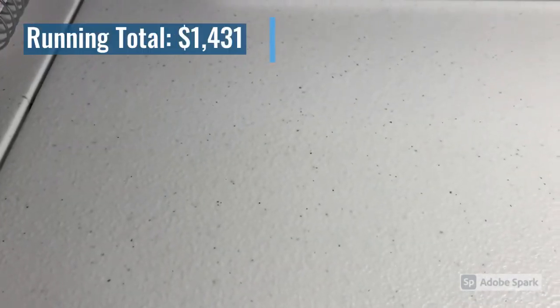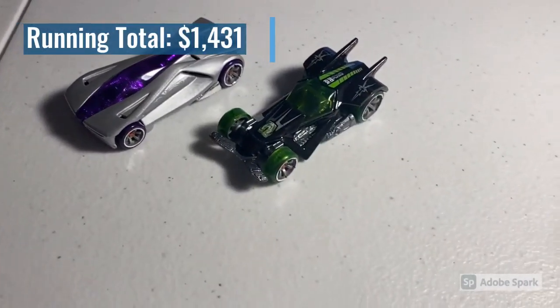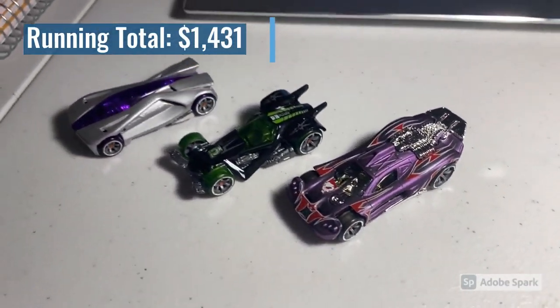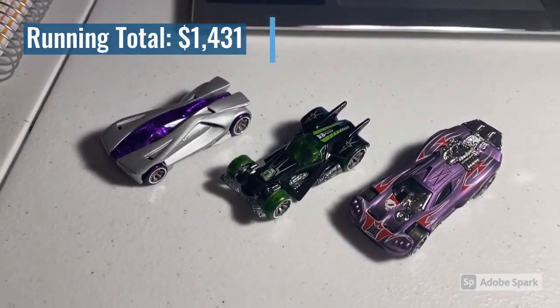Next we sold three more loose mint cars: a CM6 Anthracite, a CM6 RDO 6, and another CM6 Purple Spine Buster — these purple Spine Busters are starting to move a lot quicker now. Total on this order was $39 even.